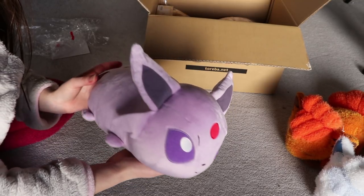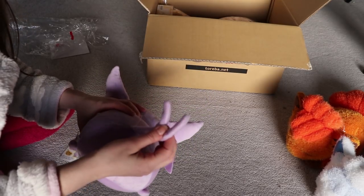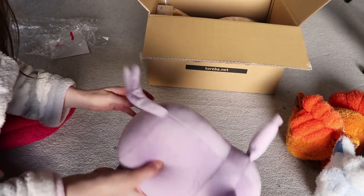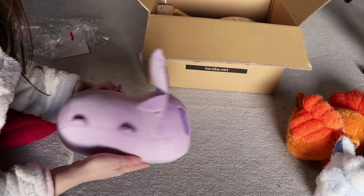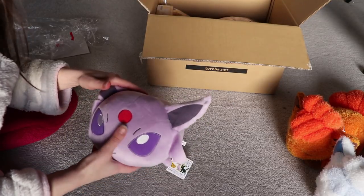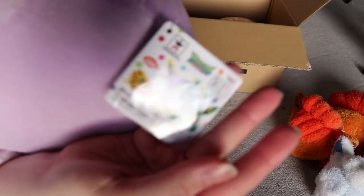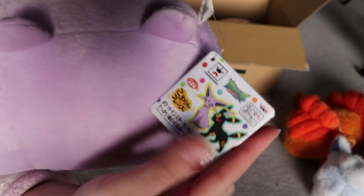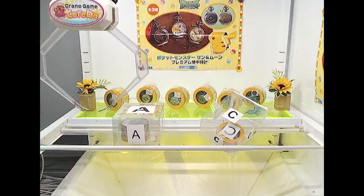I think they have all of the Eeveelutions in this big roll plushie style, but Espeon is the only one I won. You can see it has two little forked tails — great attention to detail, not a crappy plush at all. I don't think I'll play for any more of these big roll plushies since I'm not a huge fan of the style, but the Espeon and Umbreon do come as a set on the swing tag.